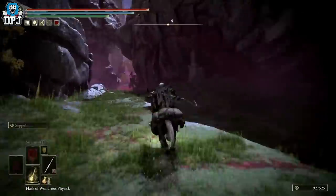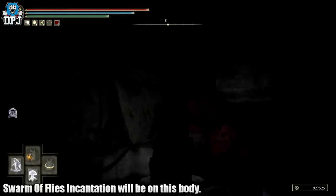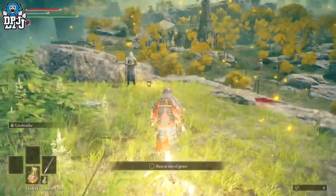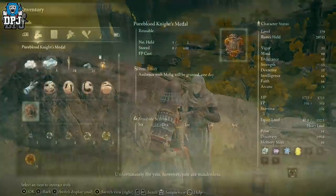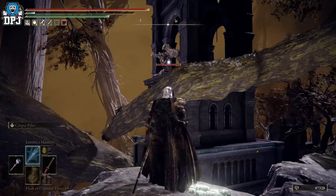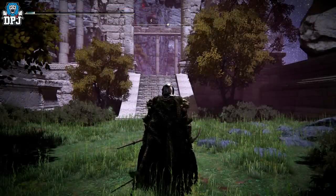This Mohgwyn Dynasty area is probably — actually is — the best area in the game to farm runes. To get here early on you want to progress to defeating Margit and Godric, then head back to White-Faced Varre just left of the First Step grace point. Complete his quest and he ultimately gives you the Pureblood Knight's Medal, which teleports you to the Mohgwyn area. There are plenty of guides on that quest and it is part of that guide linked below, but I'm pretty sure everyone now has a way of getting here.